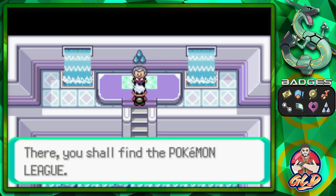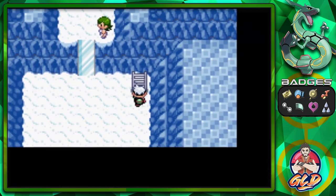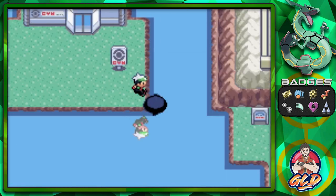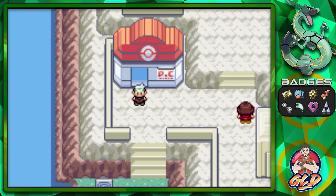Juan says, 'Trainers who have gathered all the gym badges of Hoenn should make their way to the ultimate destination - the Pokemon League. Travel through the easternmost reaches of Hoenn to the island Evergrande. There you shall find the Pokemon League.' That is eight badges in all, guys - read them and weep! It's finally time to go to the Pokemon League. But there's a big but - we're going to be taking some side quests. In Pokemon Emerald, we can capture Rayquaza right before the Pokemon League, and it's at level 70 - you could sweep the whole league with it alone. Not going to do that.